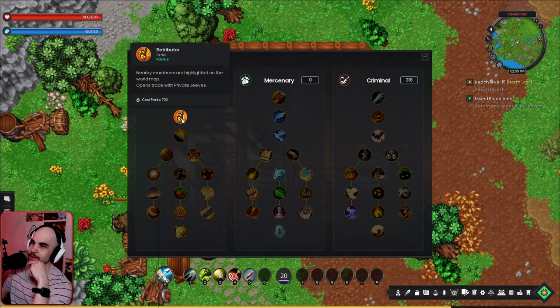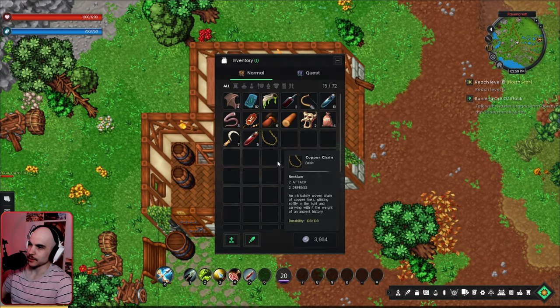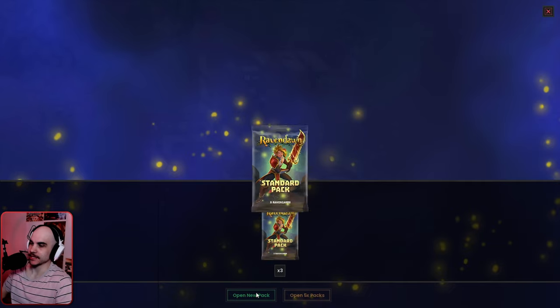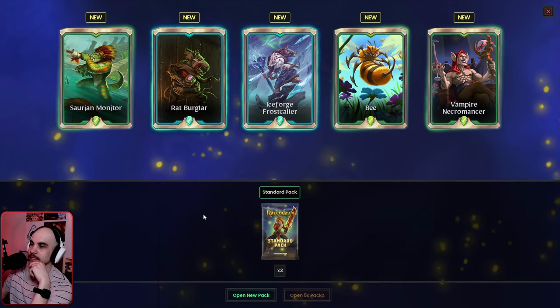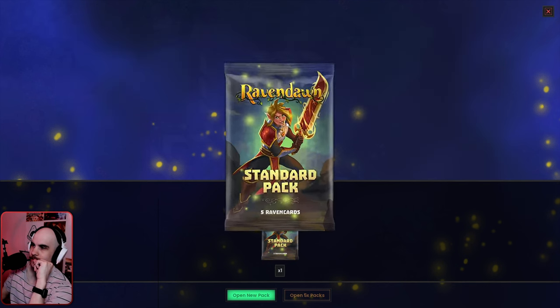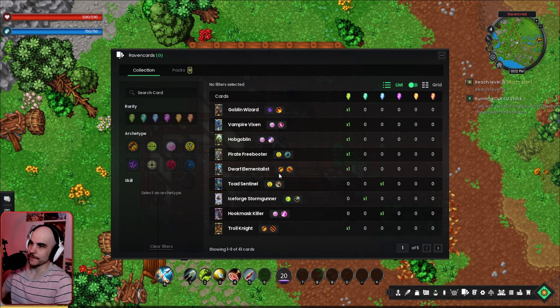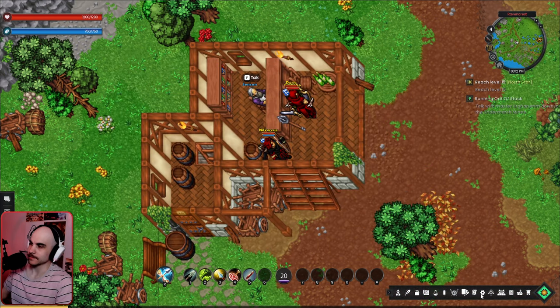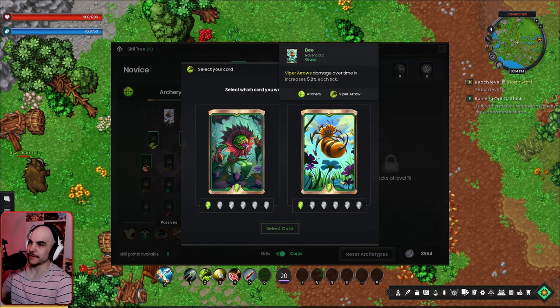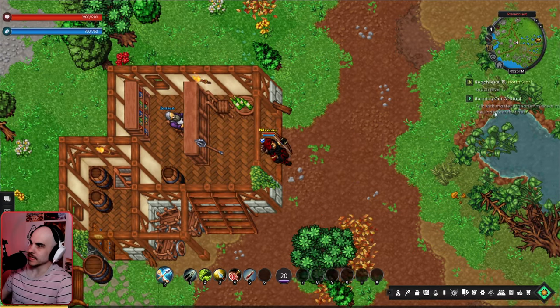We got some card packs, so we open all four — they're all new cards! We get an archery card, two Venom Grenade cards, and Spirit Rangers cards. For the venom attack we got two different upgrades — one increases damage, one increases spell damage. We go for the spell damage one. The next quest is to talk with Master Urgarum down in the Undermarch Mines.